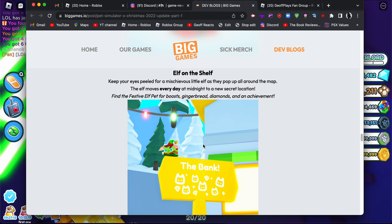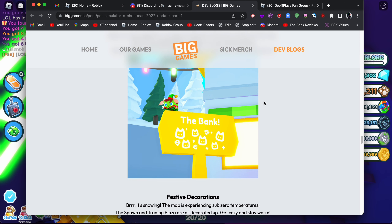I like that present feature. Moving on: elf on the shelf — keep your eyes peeled for a mischievous elf that pops up around the map. The elf moves every day at midnight to a new secret location. Fire the festive elf for boots, gingerbread, diamonds, and achievements.